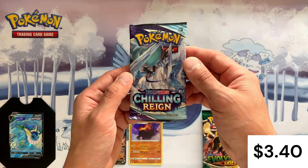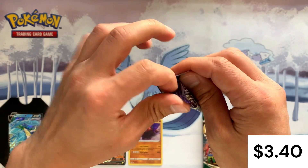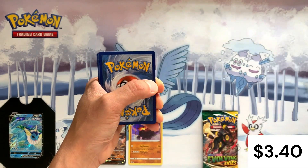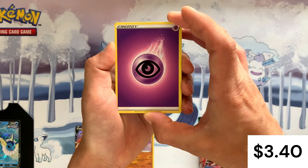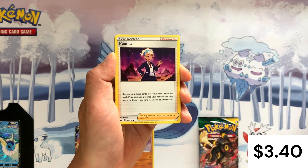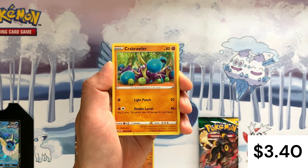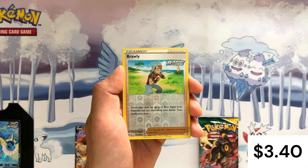Third pack, we've got Chilling Reign. I'm guessing so far it would have made more sense to keep these sealed. V cards like this Regirock are not very expensive — I imagine it's less than a dollar, whereas the pack is a few dollars worth. Unless you absolutely have to, or it's your birthday or it's Christmas, I still think the best plan is to keep these sealed in terms of value retention. We've got another Psychic Energy, Peonia, Fire Resistant Gloves, Crabominable, Ledyba, Squabbit, Crabrawler — why can't I say Crabrawler — Grookey, Scorbunny. Reverse holo is a Brawly.